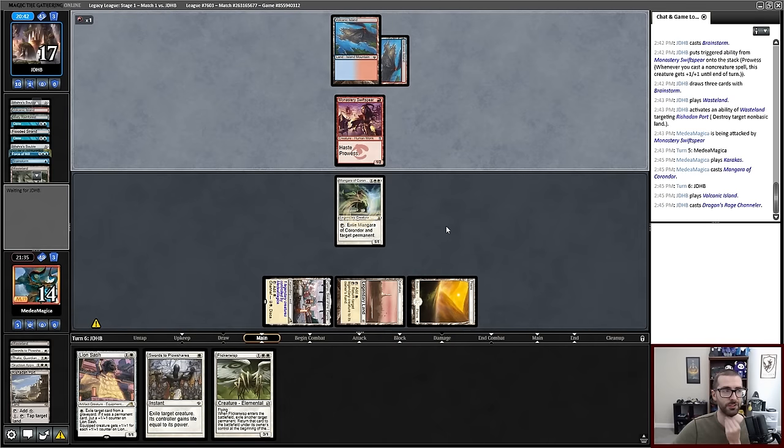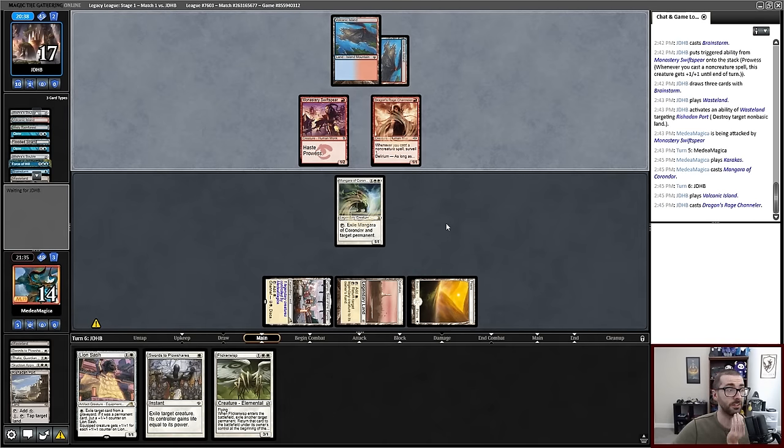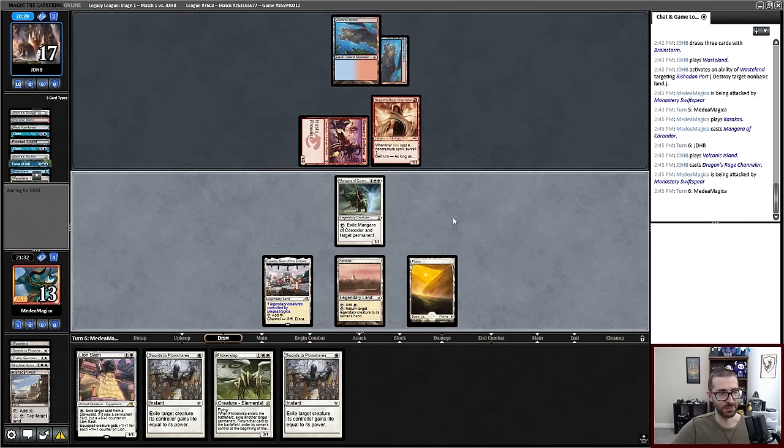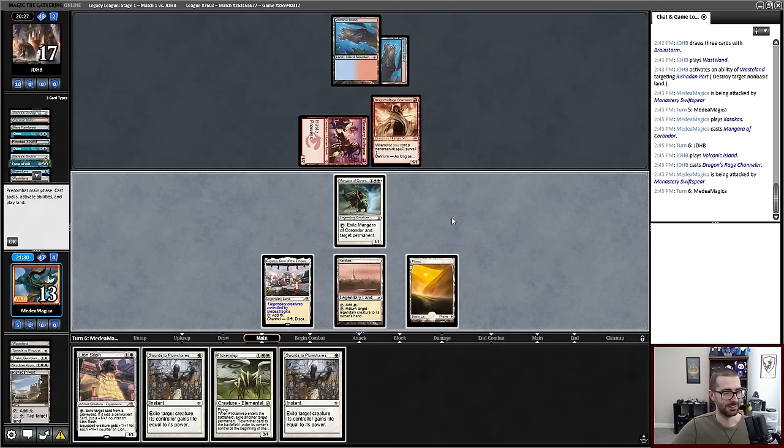There's the second land drop. There's Dragon Rage Channeler instead. Oh god — are we going to get to untap with Mangara? Holy shit folks, we get to untap with Mangara. And we drew another Swords, good god.